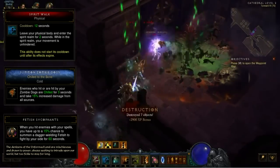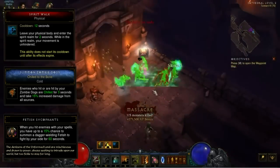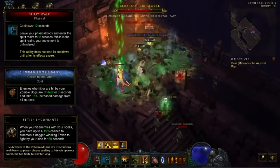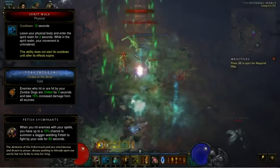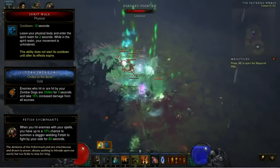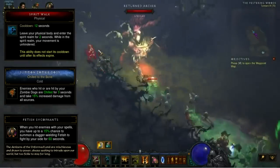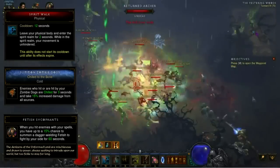Summon Zombie Dogs - Chilled to the Bone. This is now a cold damage rune. Enemies who hit or are hit by your zombie dogs are chilled for 3 seconds and take 15% increased damage from all sources. Like we previously discussed, this is great in a full cold pet build and will also be very good while leveling up and gearing early on at level 70.